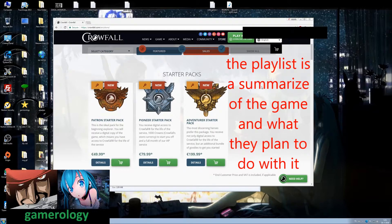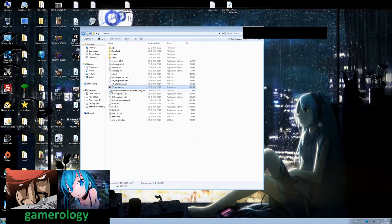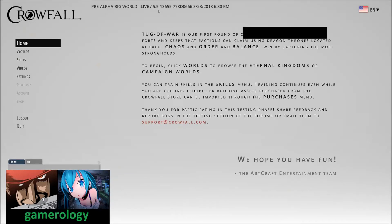After you select and purchase it and download it, it will look something similar to this once you open it. Click the launcher and a new window will appear. Log in with your details and press the next button. This will be the first screen that you will see — this is the pre-alpha world, the 5.5 patch. Keep in mind this is still a pre-alpha game and still in development, so you can expect some bugs.